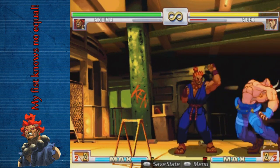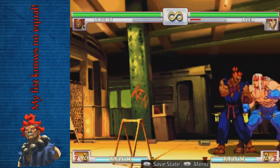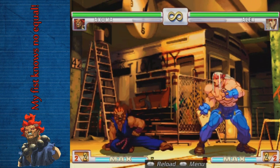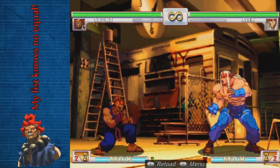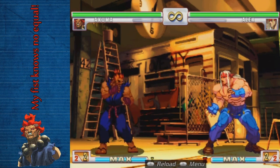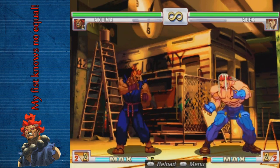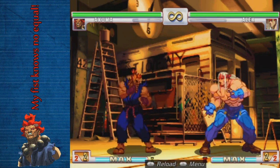His standing fierce — this is his one from far — and with standing strong to standing fierce he has this chain, but you can only do it up close. Low short is used in combos and throw setups. Low forward is very good, one of his best and most used normals. Standing forward is used in some situations — he has a not-as-big hurtbox when doing this, so it's your mid-level poke.